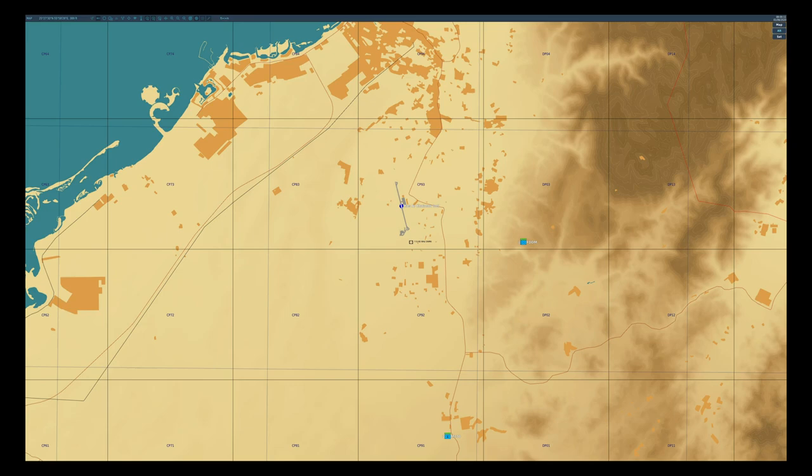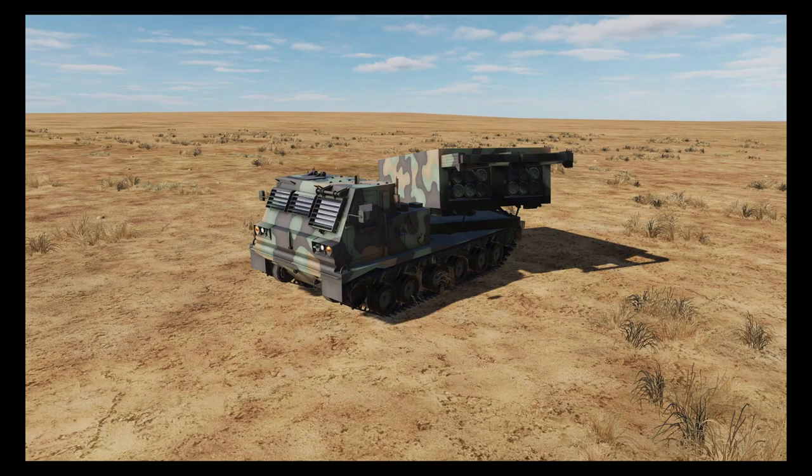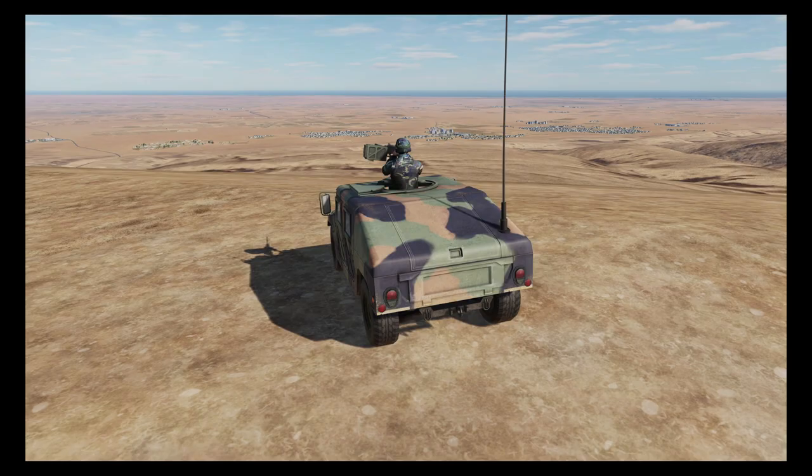I've set up a simple mission which has an SA-11 battery near to the runway but hidden. I've got an M270 multiple launch rocket system around 9 nautical miles to the south, and a fire controller to the west of the airfield.